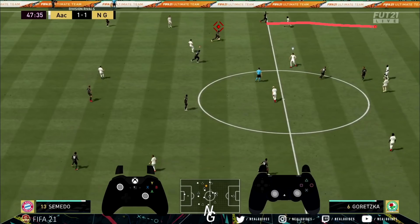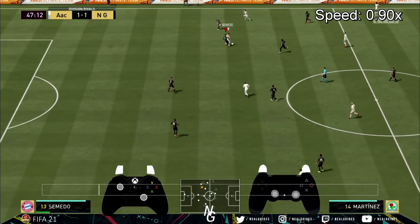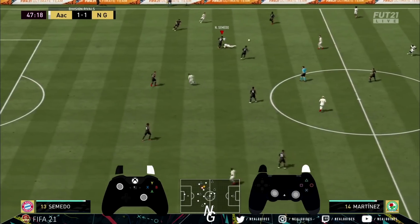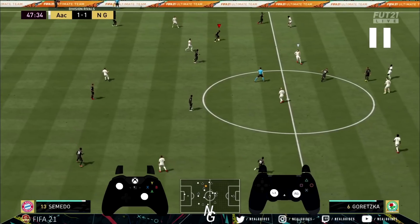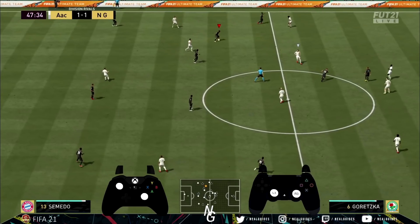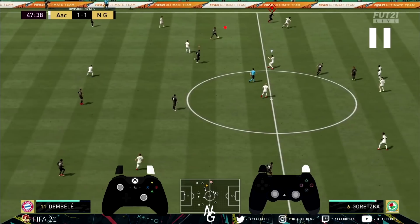But what if I wanted Dembele to make that run? I press the left analog stick and the right analog stick in as normal, but then I flick the right analog stick to select Dembele and make a run. So let's slow this down. I get the ball over here, then I push the left analog stick and the right analog stick in together — that activates the player lock feature. Once activated, I flick the right analog stick to Dembele, and once I'm over here, it's a complete 1v1 situation.